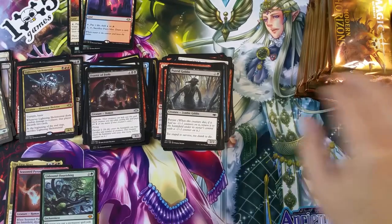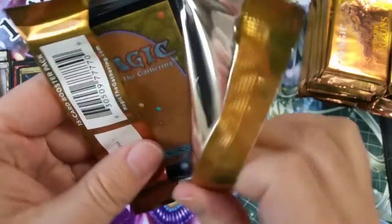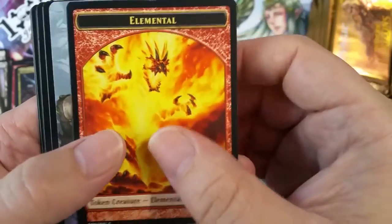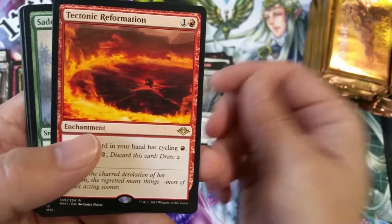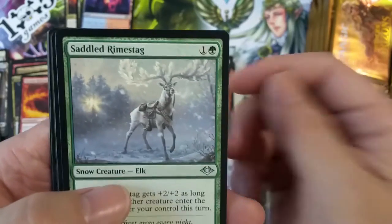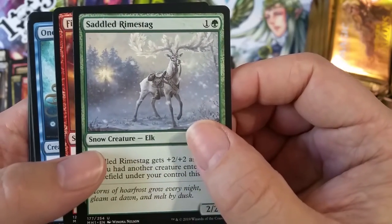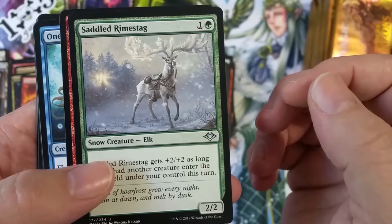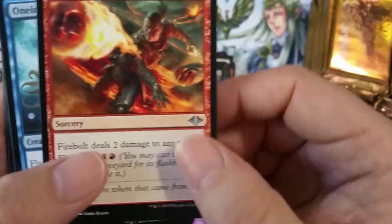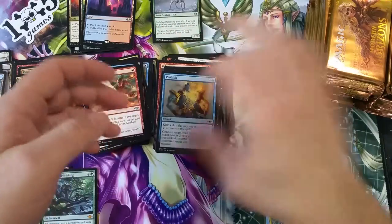Sorry about that — the sun was just getting annoying and I had to cover up. Just a quick little pause. One of the reasons I've been considering going down to the studio. Tectonic Reformation — beautiful! Oh man, Kaylin wants that. I know she does — she loves reindeer. Kaylin, if you watch my video and give me a thumbs up or comment, you will get the Saddled Rimestag! I'll put him aside just for you, sweetheart. Firebolt.